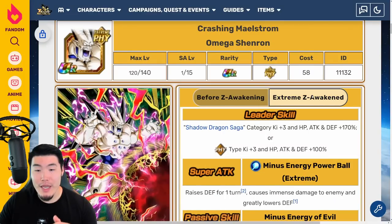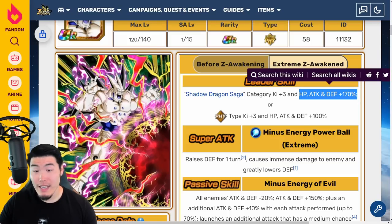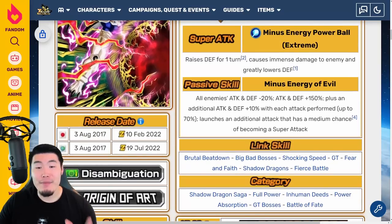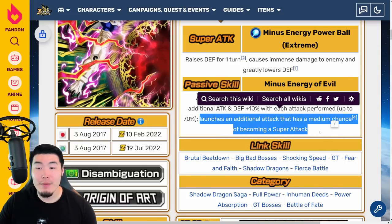With the Xtreme-Z Awakening, his new Leader Skill is Shadow Dragon Saga category key plus 3, HP Attack and Defense plus 170%, or Fizz Types key plus 3, HP Attack and Defense plus 100%. His Super Attack now also raises Defense for one turn. His new passive includes all enemies Attack and Defense minus 20%, Attack and Defense plus 150%, plus an additional Attack and Defense plus 10% with each attack performed up to 70%, and he launches an additional attack that has a medium chance of becoming a Super Attack.